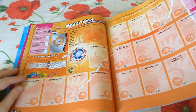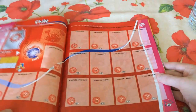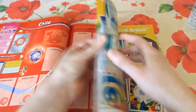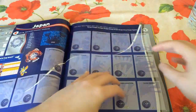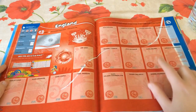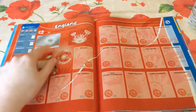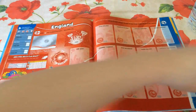Just to flick through as an example — here's the Netherlands page which gives you some of the players from the expected squad. Let's find England. The England squad available includes: Ashley Cole, Glen Johnson, Gary Cahill, Phil Jagielka, Joe Hart, Kyle Walker, Leighton Baines, Steven Gerrard, Frank Lampard, Michael Carrick, Jack Wilshere, James Milner, Andros Townsend, Wayne Rooney, Daniel Sturridge, Danny Welbeck, and Alex Oxlade-Chamberlain. There also appears to be a stadium sticker and a shiny national team badge for each country.